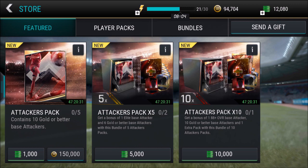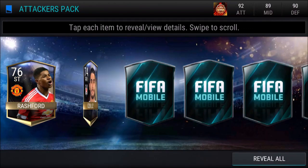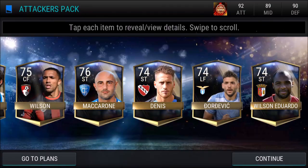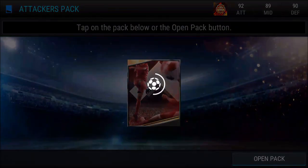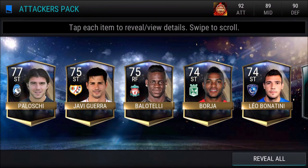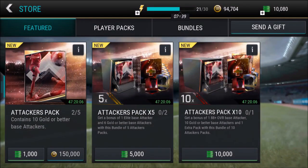First, I'm going to open two of these attacker packs, and then I'm going to go to the 10k bundle. In the bundle topper, there is actually a 50% chance of either a Messi or Ronaldo, which is absolutely insane. It guarantees an 88 overall player, and the 88 overall can either be a Messi, Suarez, Neymar, or Ronaldo. I'm very hyped for that.